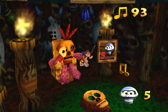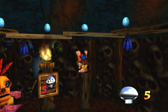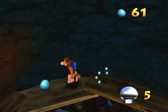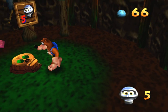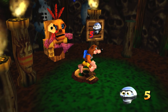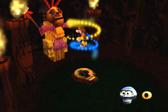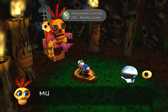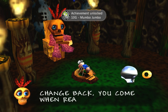I should mention there are about 115 Mumbo tokens in the game, but you only need to worry about getting 75 of them. Really? Wow. So you don't need all Mumbo tokens for 100%, but you do need enough for 100%. So hop on the switch, press B, and he'll transform you into something wild.